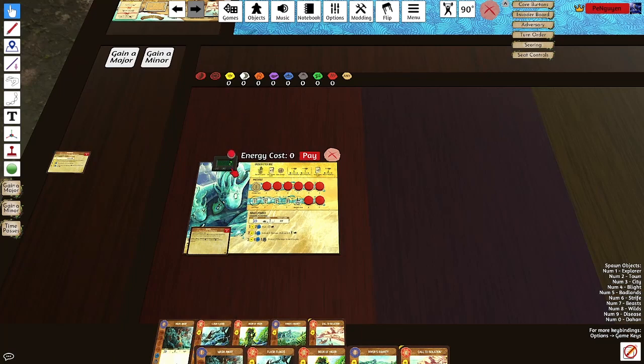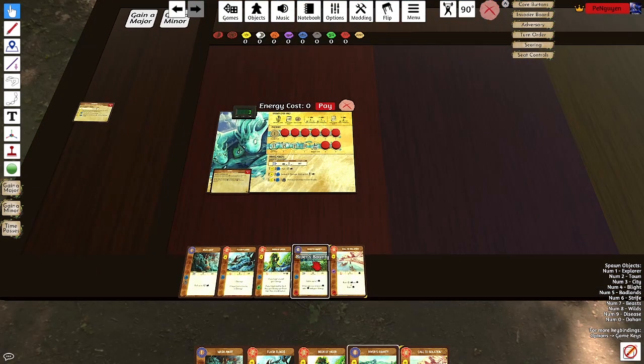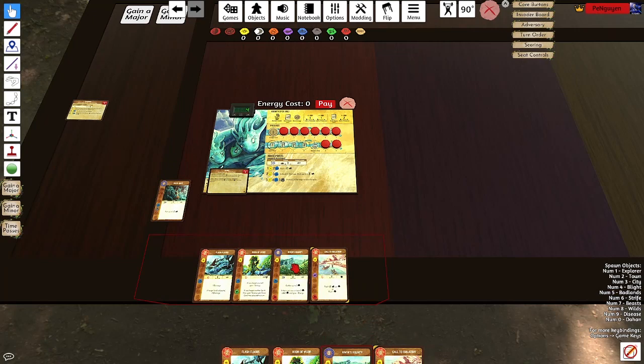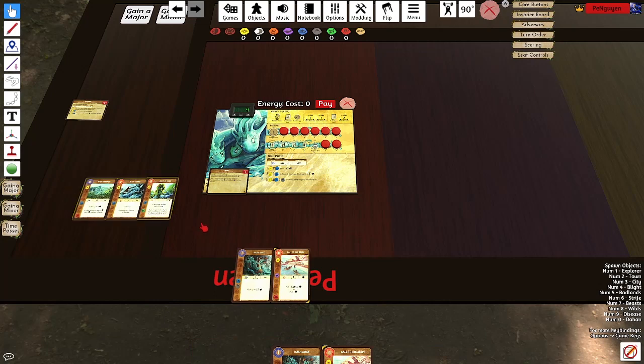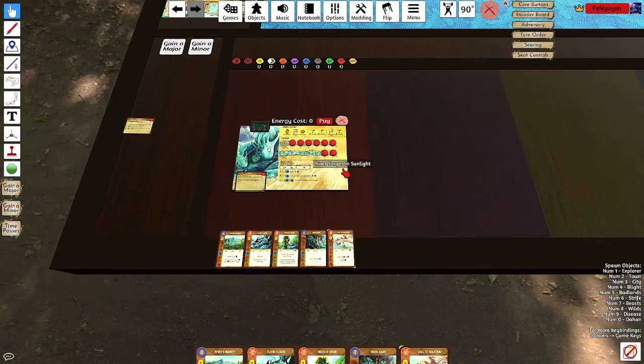I get one energy first. Let me just backtrack everything — played this on turn one, so I ended the turn with one energy. Then I played these two, which means I have zero, and then I gained two by the end of last turn. So this turn I gained three — three from reclaim, and then four from my energy track. So four is the right number.